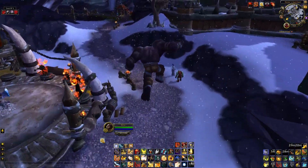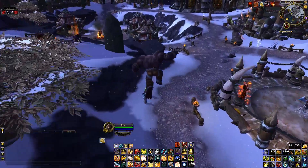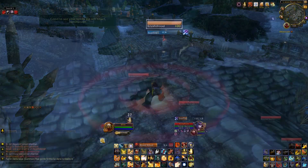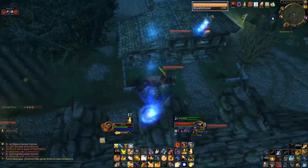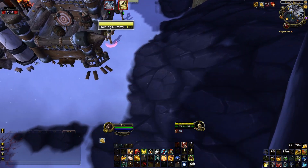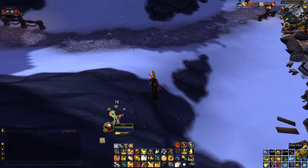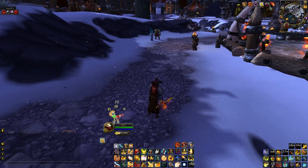Next is the Throbbing Blood Orb — more useful for hunters than ret paladins, but you pop it and turn into a giant leaping orc and can travel great distances. You technically can't fight in this form, however if you activate it while already in combat you can remain in combat without breaking the form. If you attack the dummy fresh it instantly breaks.